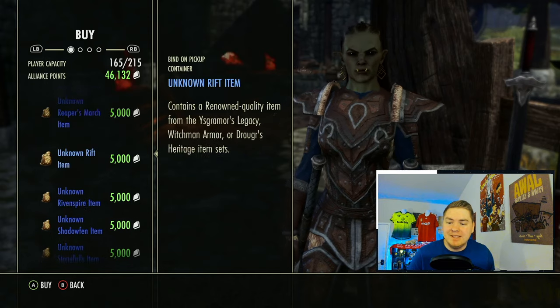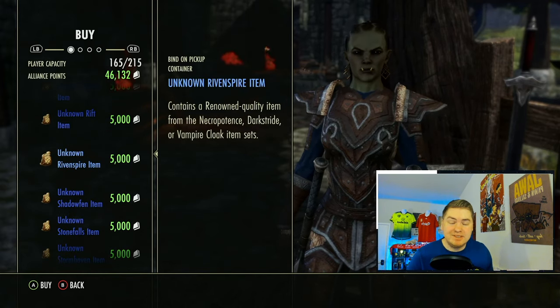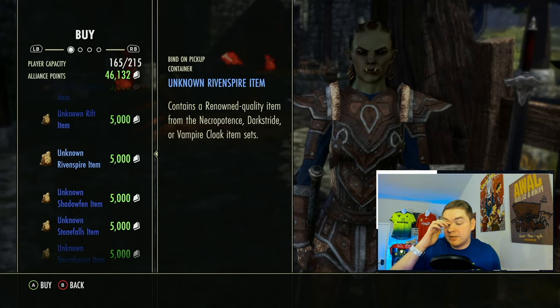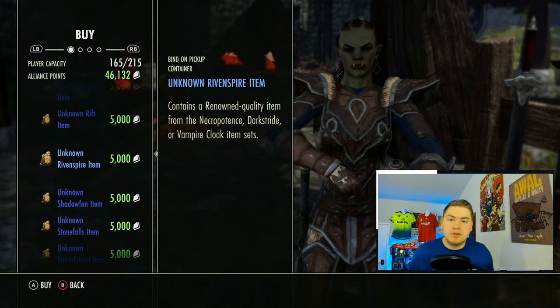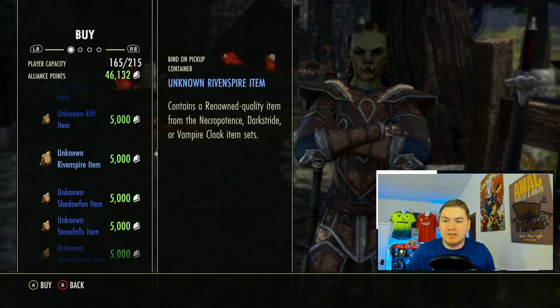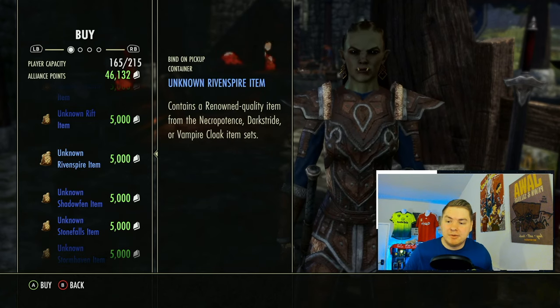The only other shout I'd give you is Rivenspire's Necropotence, which can sell for a lot because it's just so under-farmed. Not many people go questing in Rivenspire. In certain situations I've seen things like the Necropotence Fire Staff or Resto Staff balloon to as much as 100,000 to 200,000 gold on console before. That's rare because a lot of people with the sticker book have those items now, but just keep an eye out for sets like that.